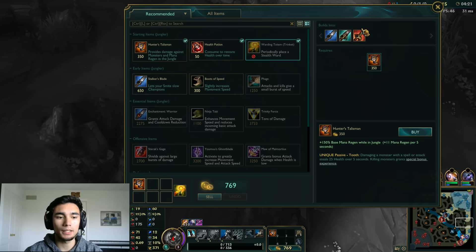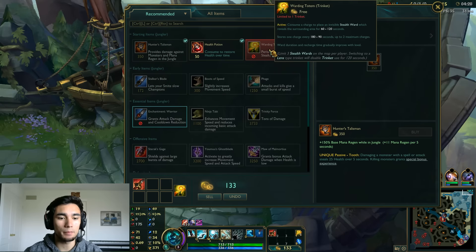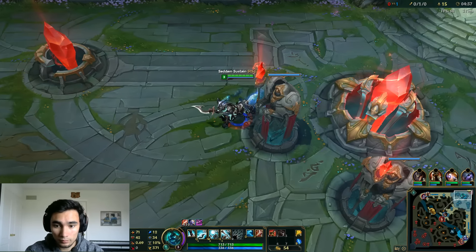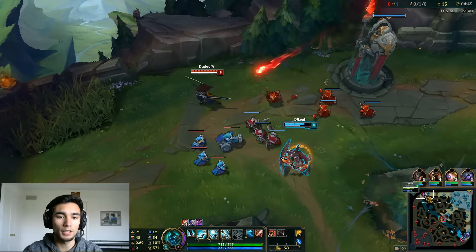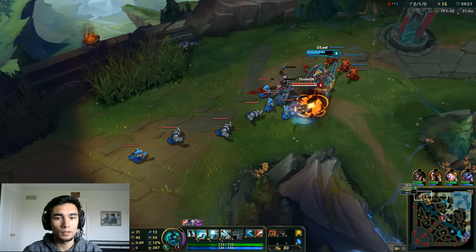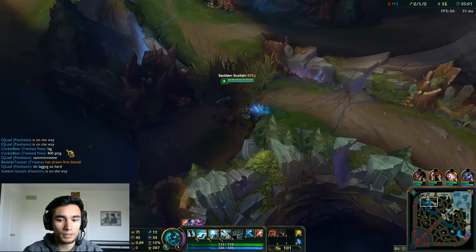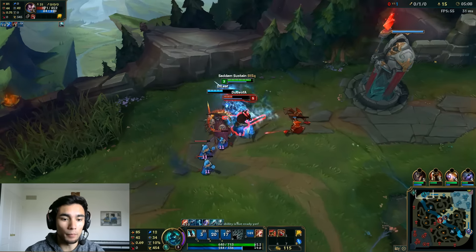We're going to want the Challenging Smite because these guys have a lot of damage. I think we need to do some ganks now — we should be able to get a gank off on this Yasuo before our red buff runs out. Actually, no we won't make it before red buff runs out. He has a little bit of damage taken out of him, so we're going to use Ghost and E at the same time and give Yasuo the flying knee from behind — Q as soon as you hit him, then turn your W on.